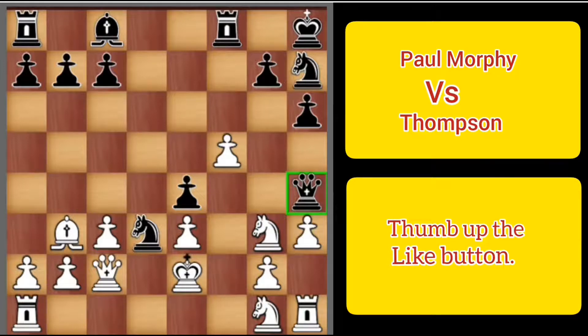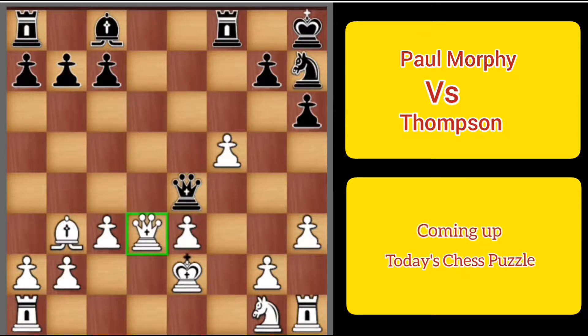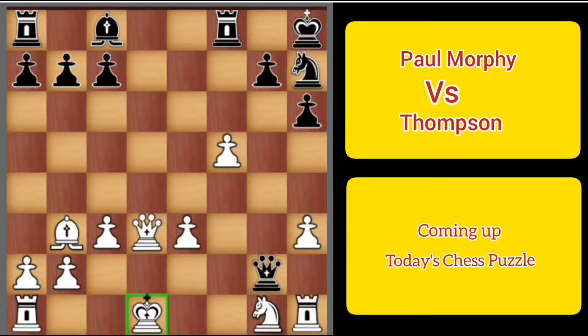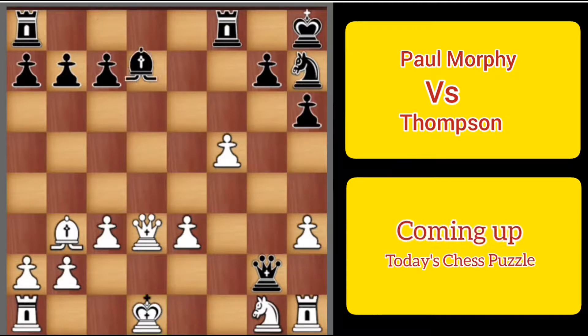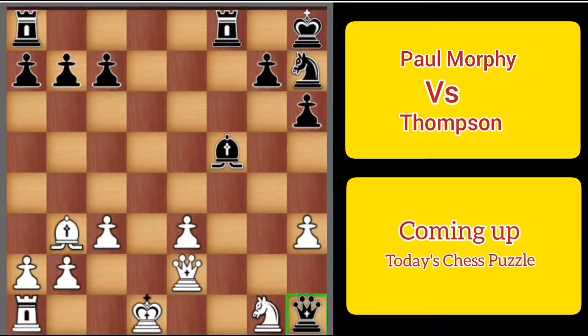So knight takes e4, queen takes e4, queen takes d3, and now queen captures g2, check, king to d1, f1, and bishop captures on f5. Queen to e2 is a queen exchange offer, but queen captures h1, and in this position Thompson resigned.